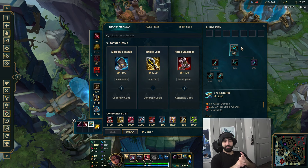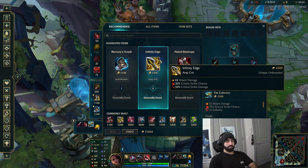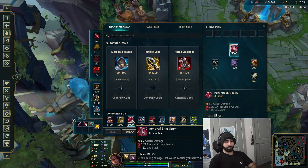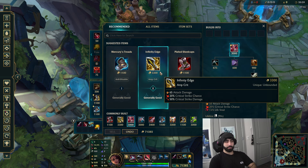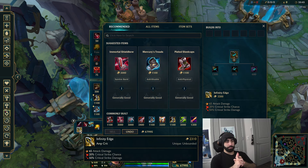What Samira wants is AD, crit, and lifesteal - those three components and you have a disgusting build. After Collector, Infinity Edge is the best bet. In rare cases where you're extremely ahead and don't want to give away your shutdown, you can go Immortal Shieldbow instead, because it'll make you genuinely tanky. But for the most part IE is the better spike because it amplifies your crit damage which amplifies your Q and ult damage like crazy.